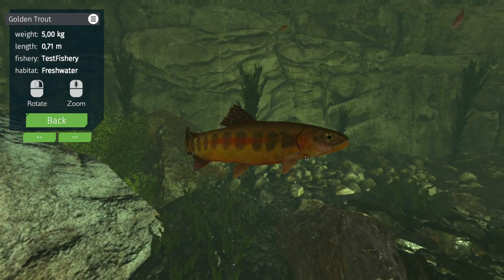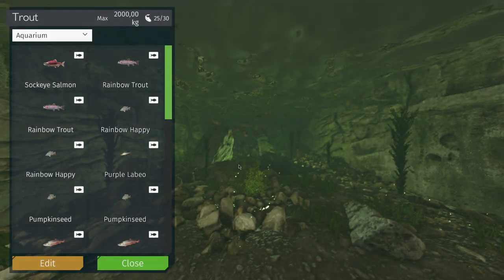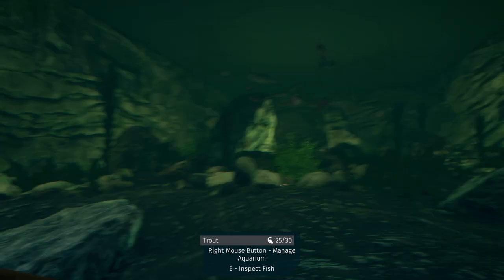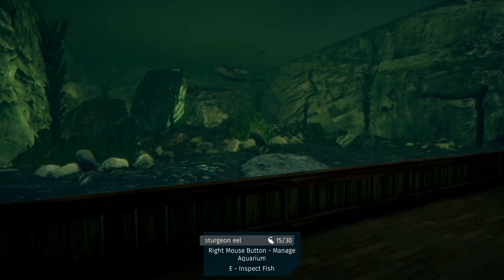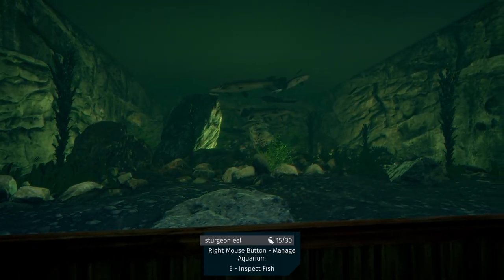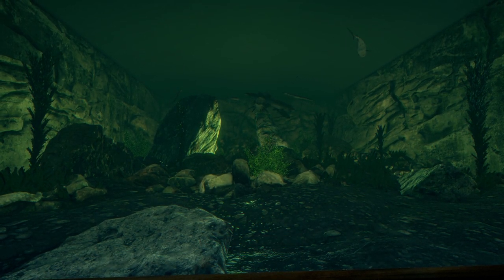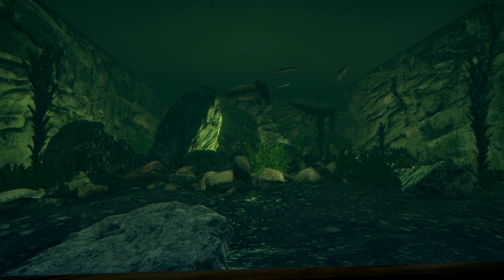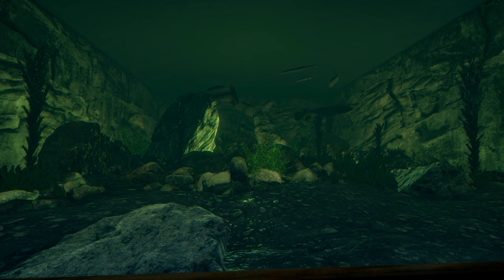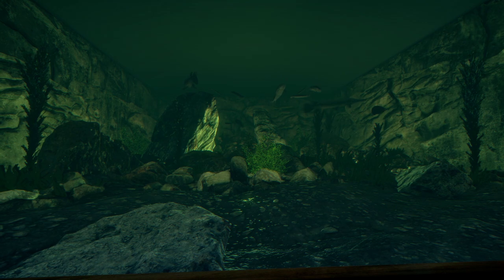The golden trout is probably the most beautiful one — you can see it here. The next aquarium I think is still fresh water. Here I put sturgeon, alligator gar, and eels. All the eels — normally there are eels from South America, Africa, and North America. You would never find them together in real life.